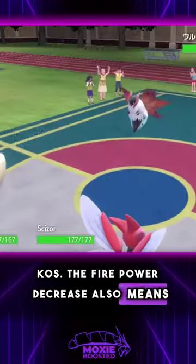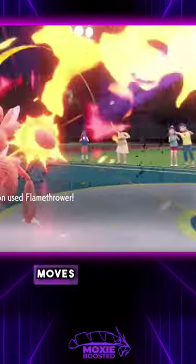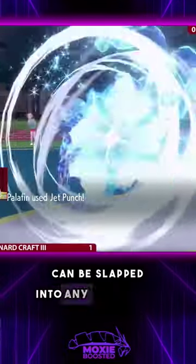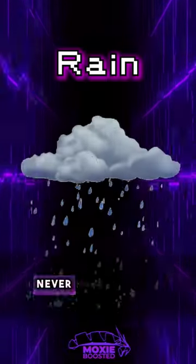The firepower decrease also means that grass and steel types like Ferrothorn or Scizor can now take super effective fire moves with minimal risk of being KO'd. Best of all, rain is more of a mode than a complete team, so a rain duo like Pelipper and Palafin can be slapped into any four Pokemon team to get some nice matchups. Hopefully this clears things up so you'll never have to ask.